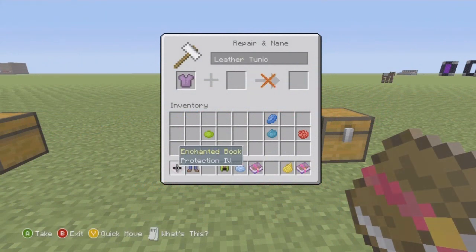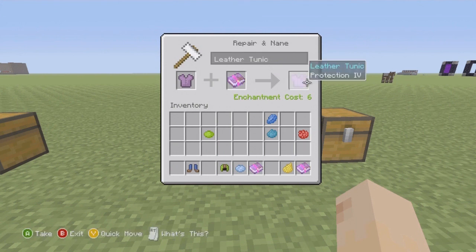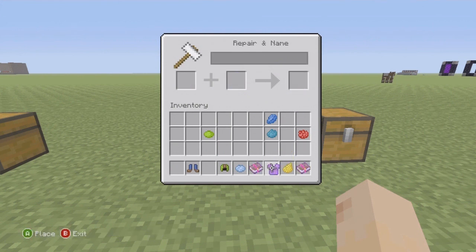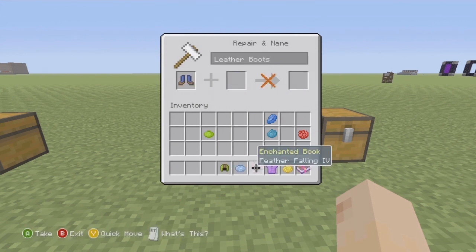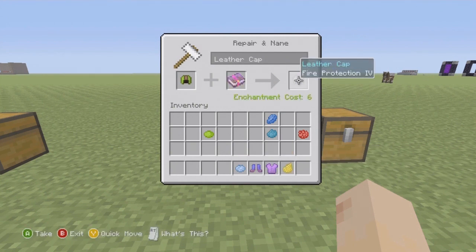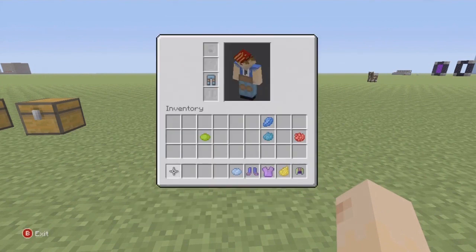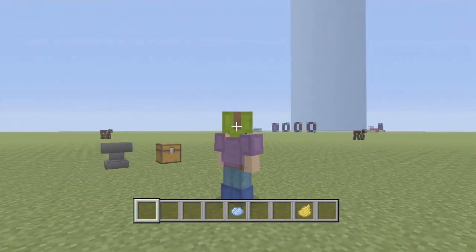Taking the top spot is definitely the anvil. I don't know how many times you get those good enchantments on your armor and then end up losing them. Before the anvil, your gear would just break and you'd have to keep trying to get that awesome enchantment back on your armor, swords, or weapons. Now that we have the anvil, we can repair that armor and we don't have to worry about that anymore — which is pretty boss. That's why it takes the number one spot.